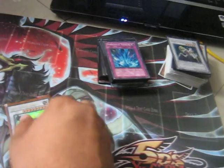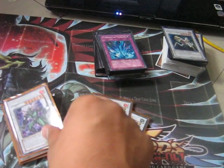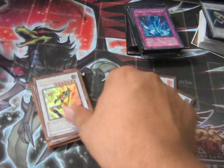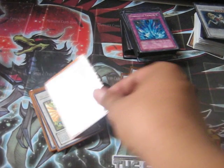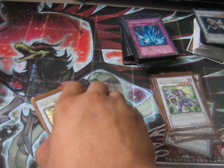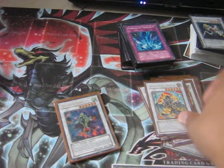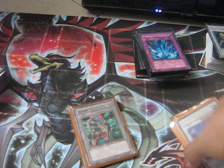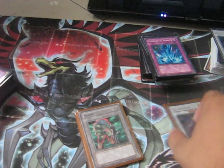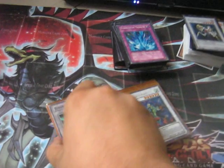For the extra deck: two Junk Destroyer, two Nitro Warrior until I get a second Junk Archer, one Junk Archer, two Drill Warrior, one Turbo Warrior, one Junk Warrior. For Debris Dragon: Ancient Fairy Dragon, two Iron Chain Dragon. For the plants: one Splendid Rose. I also run Stardust Dragon but only have two and one Black Rose Dragon, so I have to sneak it in using tokens.